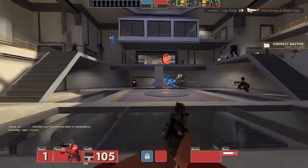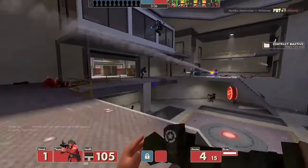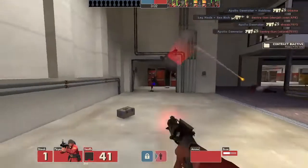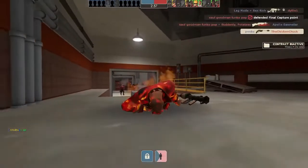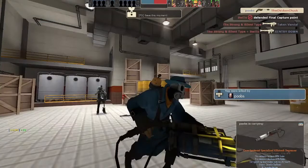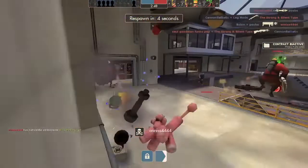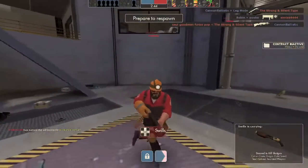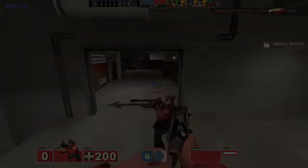Another interesting way to use this is while retreating. Since the laser sticks around for a while and is a serious threat if someone is walking in a straight line, an escape is possible while spamming the Bison. There isn't really a crazy and new strategy to using the Bison, but there are quite a few different ways we can use it. Most of these methods are just spam the Bison from far away and pray that it hits an enemy.